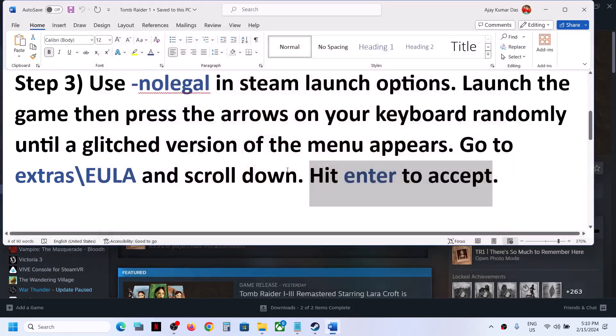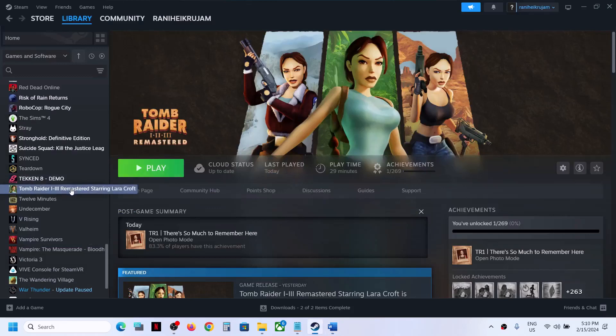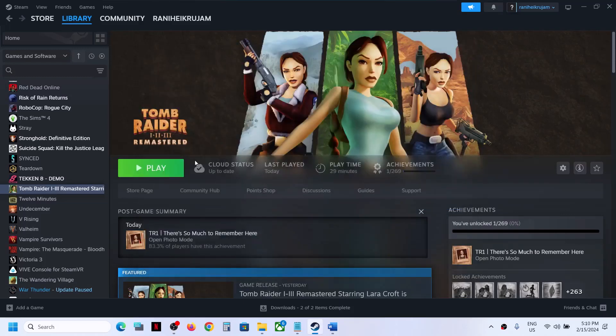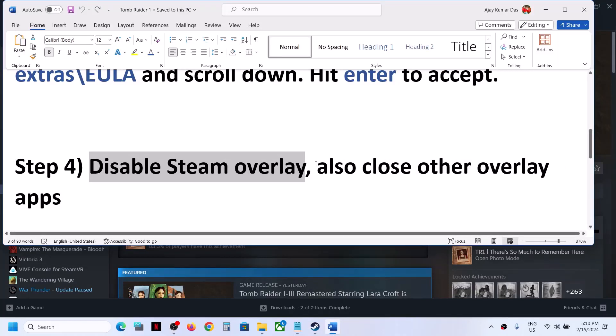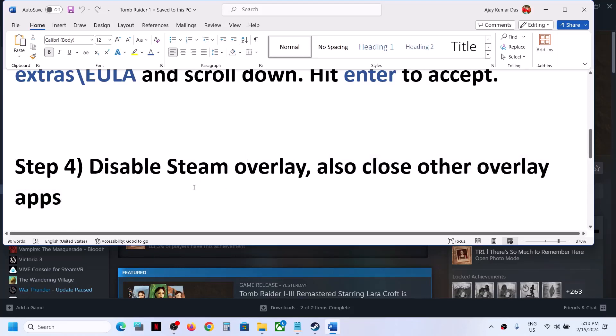If you're still facing the problem, the next step is to disable Steam overlay. This has worked for a few players. Make a right click, select properties, and here you can see 'Enable the Steam overlay while in game' — turn this off. Then launch the game and check. Also close other overlay applications such as Discord, GeForce Experience, or any other overlay application.